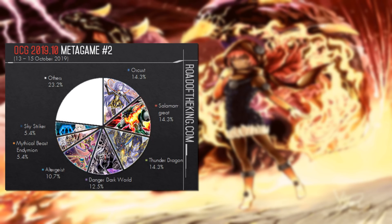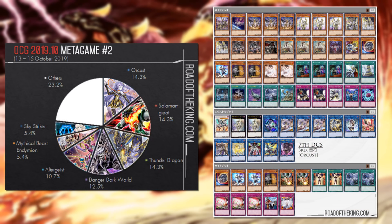Following that we have Altergeist, Mythical Beast, Pendulums, and Sky Strikers. Notable is that Sky Strikers got a new card in Ignition Assault — the Sky Striker Rose.